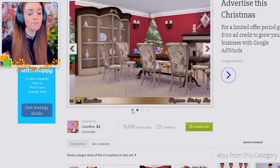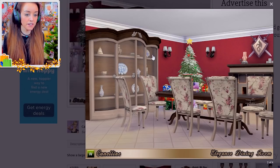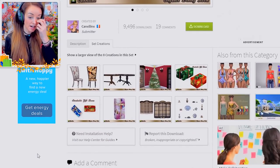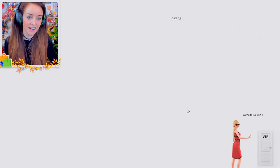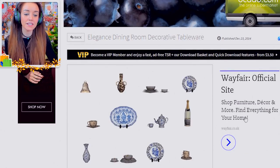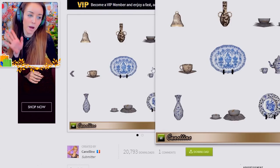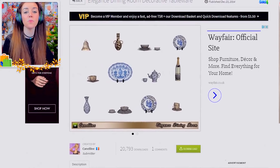Next is the Elegance Dining Room set. I selected it because I love the Christmas tree with a little snow on it and the Christmas gifts. It's a really pretty set designed for a dining room, so you get the table and chairs, a little dresser, and some nice clutter too. Clutter actually makes your house look much more real and less Sims-ish. It even comes with those decorative plates that every grandma in the world has.